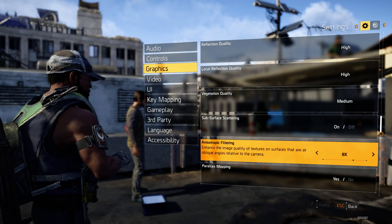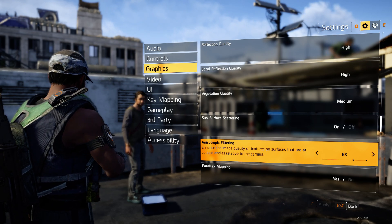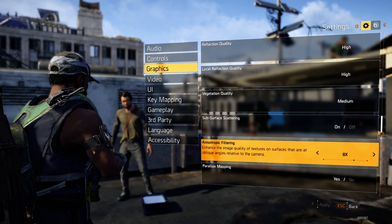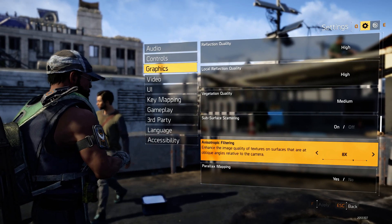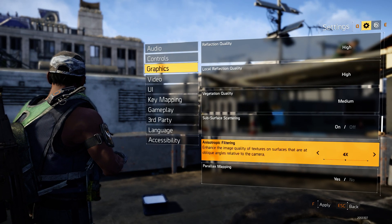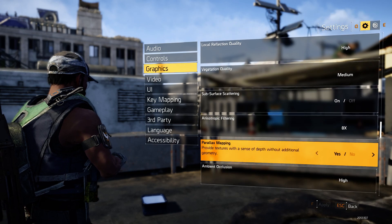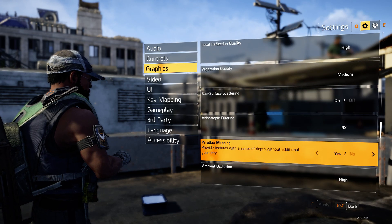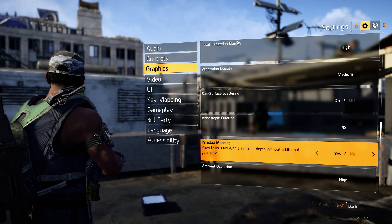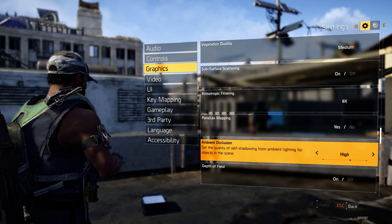Anisotropic filtering — set it to times 8 if you've got a GTX 1060 or above; if you've got below a 1060, set it to times 4. Parallax mapping — set that to Yes.